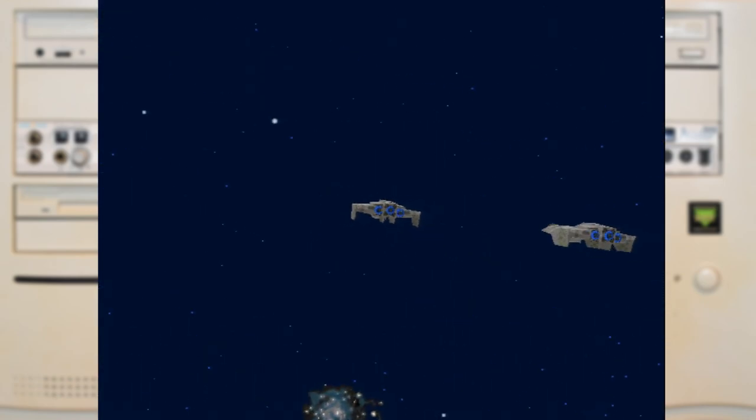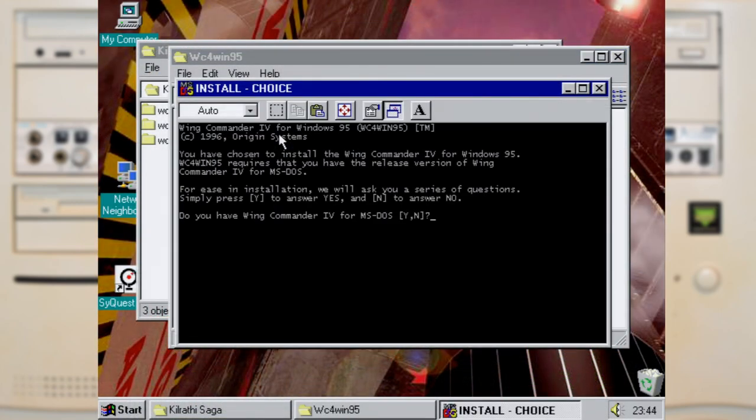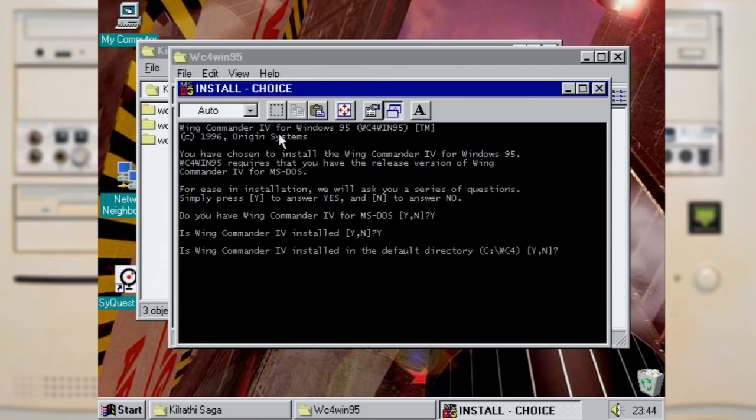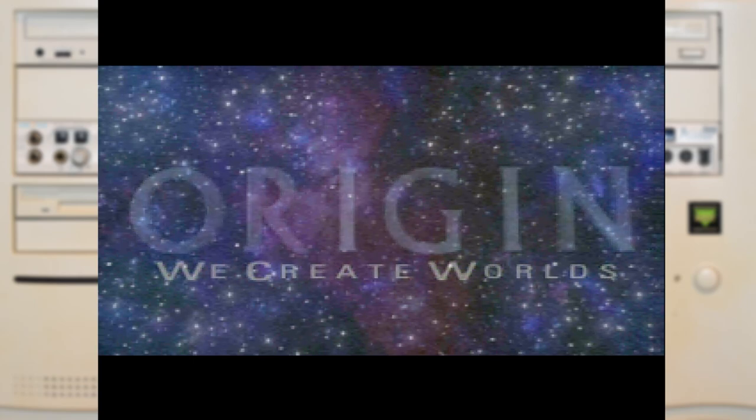And if you wanted to continue Blair's story under Windows, they even included a patch for Wing Commander 4 that updated it to the same Windows engine they used for 3, and it shared all the same benefits such as rudder support and improved video quality.